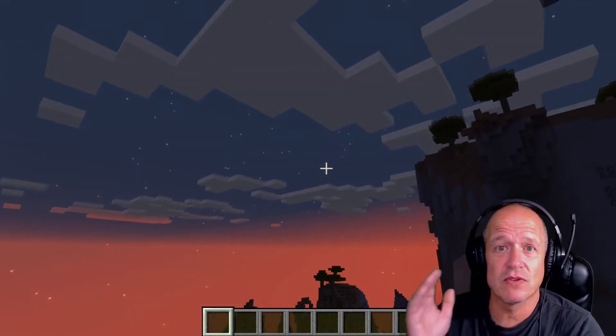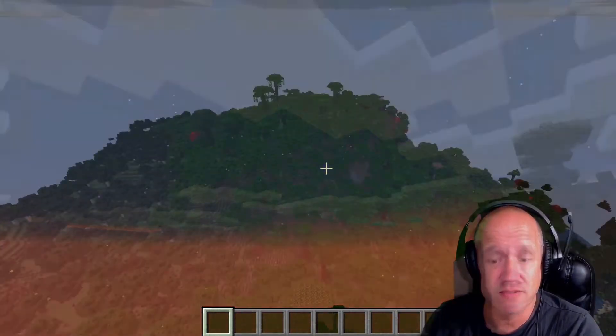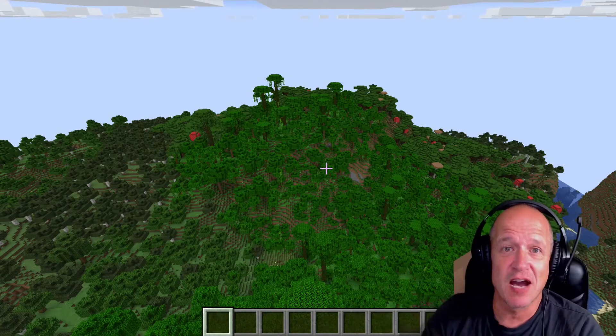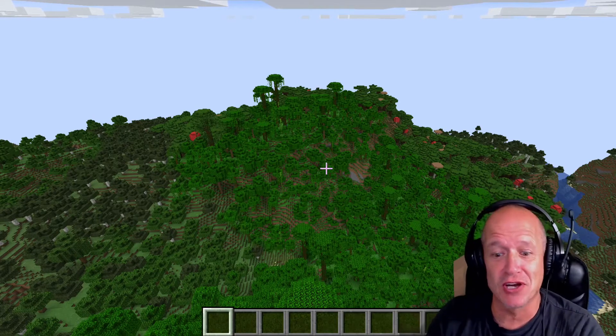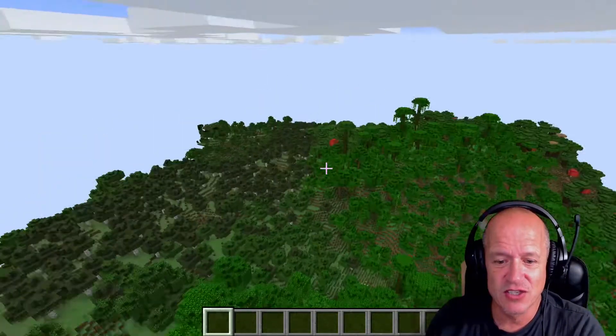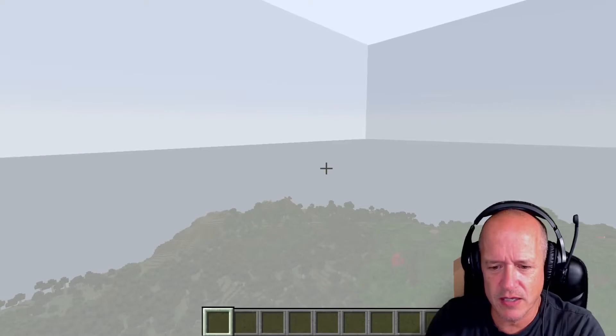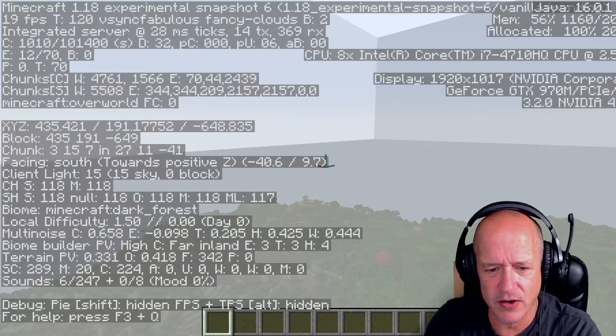I'm going to cruise around and find some mountains. This isn't as big a mountain as I wanted to show you guys yet, but this gives you an idea of how much vegetation, trees, jungle, etc. It takes a little while for this to load in. I think the clouds here — I'm in the cloud right now and we're at 192. So it's 192 now instead of 128 or whatever it used to be.